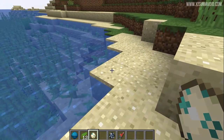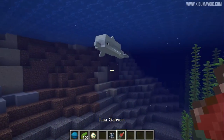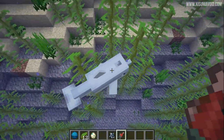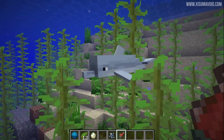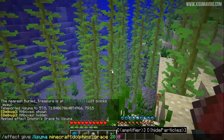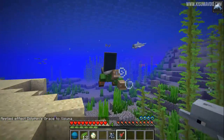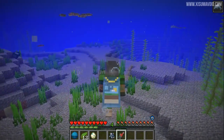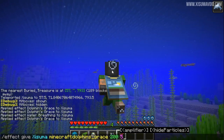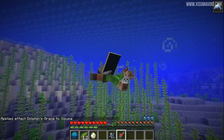In my hotbar you'll see I have a turtle egg — this thing has been re-skinned, but that's only the item; the actual egg itself is the same. There is also a new effect in the game called dolphin's grace, but I've been unable to get it in survival. I've actually been in survival mode feeding this dolphin fish, which only gets you love hearts at the moment. Feeding them in Bedrock edition will lead you to treasure, but that's not implemented here yet. I gave myself dolphin's grace — it's supposed to let you swim faster. Even at level 50, it makes you go a little bit faster but doesn't stack.